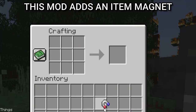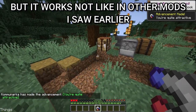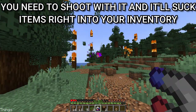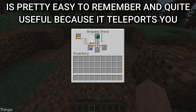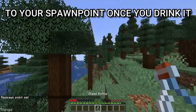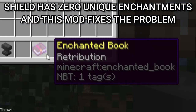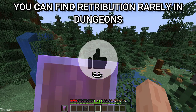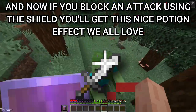This mod adds an item magnet. I guess you already know what it does, but it works differently from other mods I've seen. You need to shoot with it and it'll suck items right into your inventory. I know not many of you like to brew potions, but this one is easy to remember and useful because it teleports you to your spawn point once you drink it. Shields have zero unique enchantments and this mod fixes the problem — you can find Retribution rarely in dungeons, and now if you block and attack using the shield you'll get a nice potion effect.